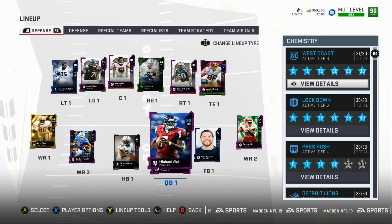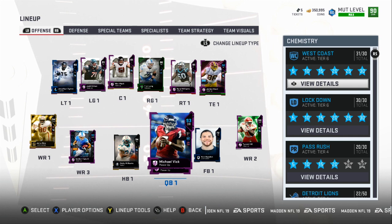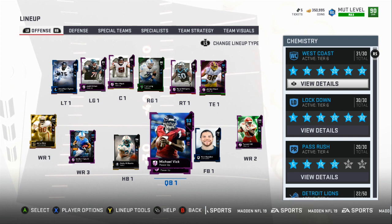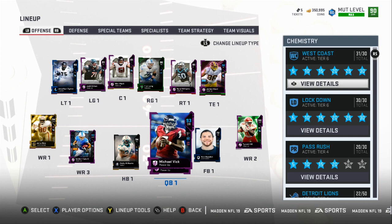What's up gamers, welcome back to another Madden 19 video. This is a look at my updated roster. We got Michael Vick leading the way, we got Tyreek Hill at the number 2 position — and you always need at least one speed demon. We got Jerry Rice wide receiver number 1, Golden Tate boosted up wide receiver number 3.